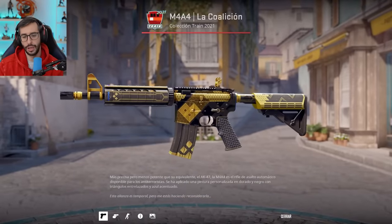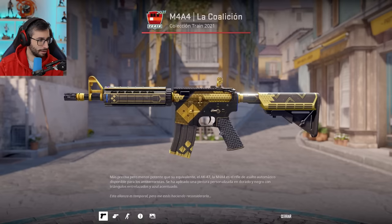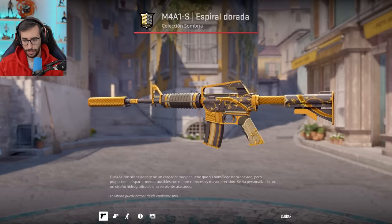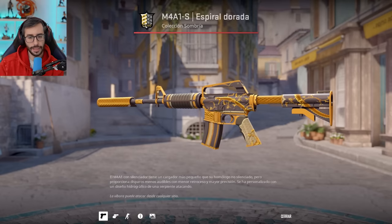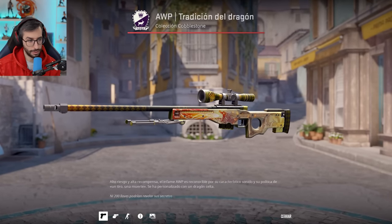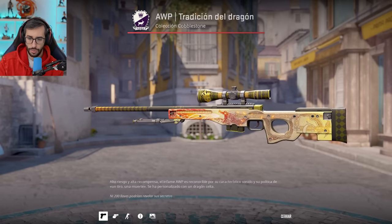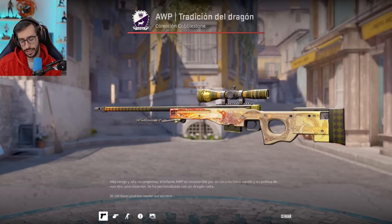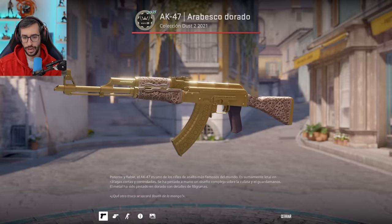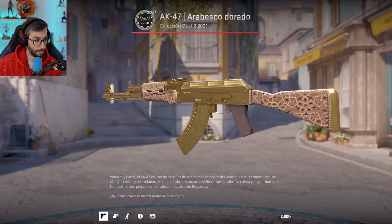What do we have here? M4A4 Coalition, as you know from the Train collection — the collection from which you can get the Glock Gamma Doppler and of course the Glock Emerald. On the M4A1-S, Golden Spiral, guys and girls — in fact it's the one with the most yellow. I thought he'd have a Knight because of the gold. But here he decided to go for the Golden Spiral. Of course, Dragon Lore in Factory New condition, and if you look at the detail, it has a Crown sticker on the scope — a Crown that if I'm not mistaken would be worth around 700 euros. The AK, which else, the Gold Arabesque, without a doubt for me one of the most beautiful AKs there is — an AK that I believe will grow in price over time.